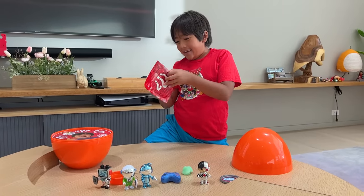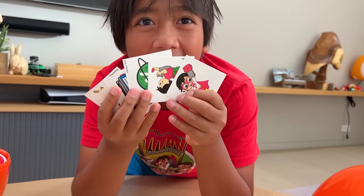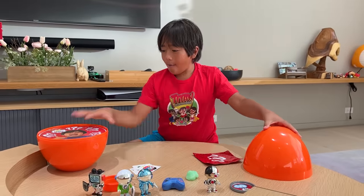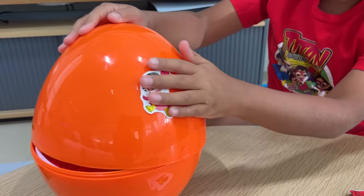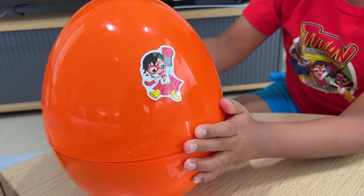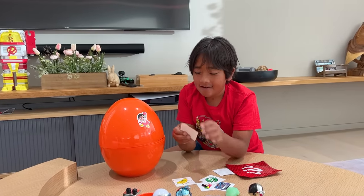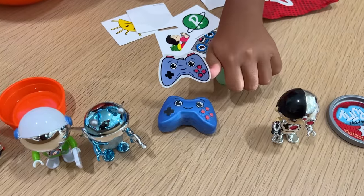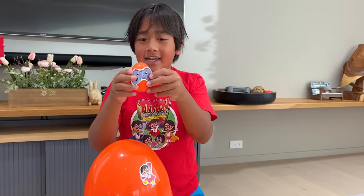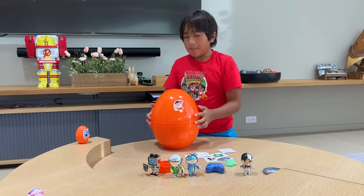Yes! I knew it! It's stickers! Let's decorate our egg. I'm gonna put Red Titan. And we're gonna add one more to our tiny egg — a computer controller. Exactly like this one. Here you go, tiny egg. Time for the mystery vehicle. Let's see what this is. Whoa! This is so cool — it's an Alphalexa vehicle! And remember, from our tiny egg, we got Alphalexa!